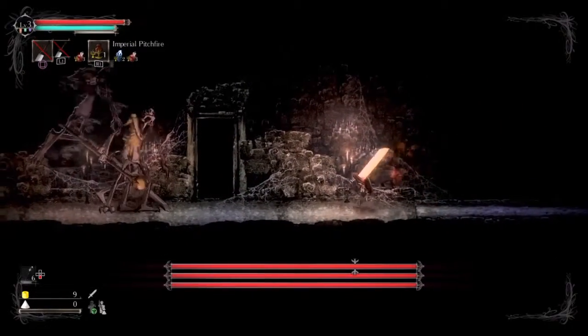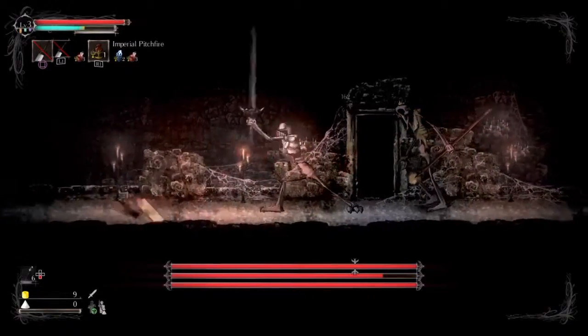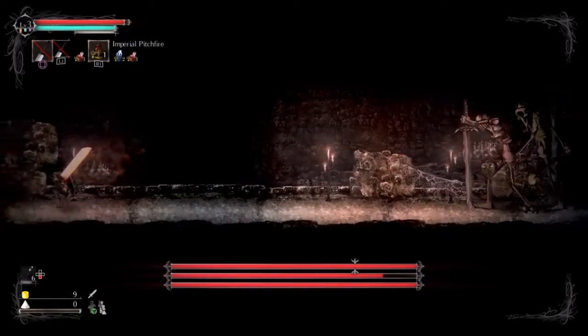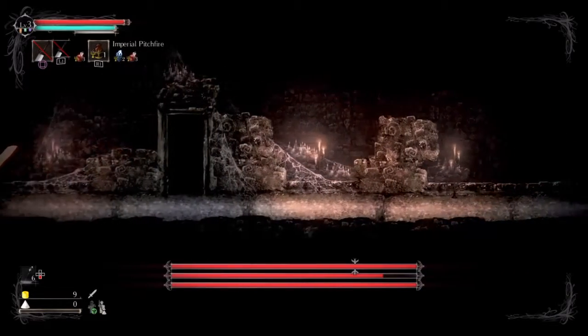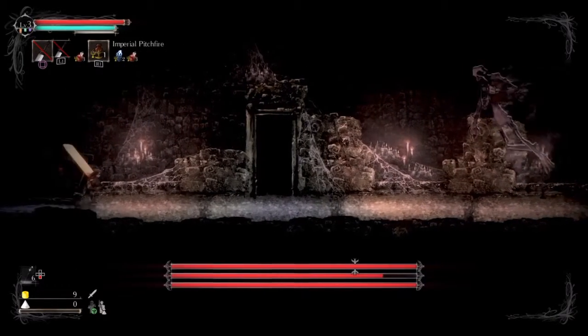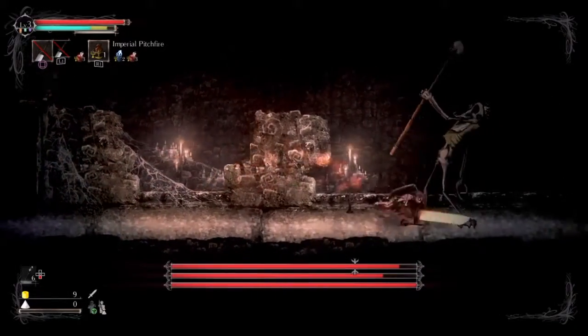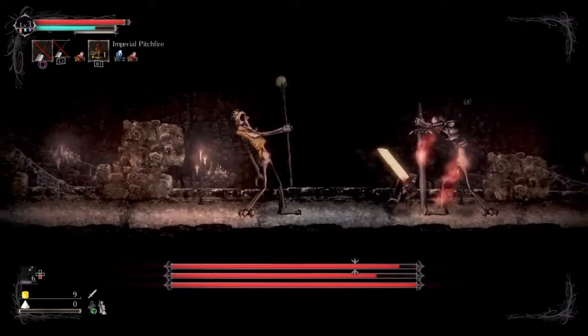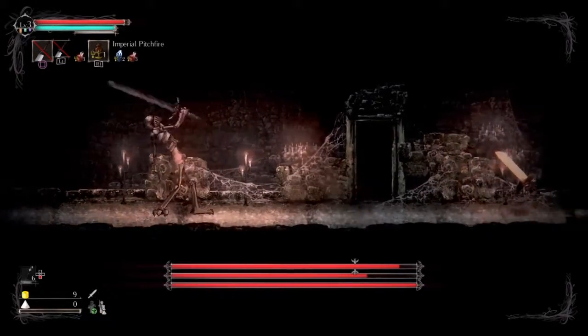I recommend trying to lure them away and then jumping over them, as I did just there. They do have limited range, and you can bait the Judge to go back and forth, which is what I do throughout the entirety of this video. I just bait him to go to the other side, run back to the other side, do like a drive-by hit, and just rinse and repeat.